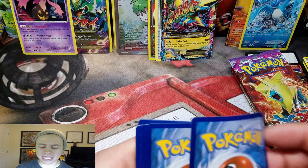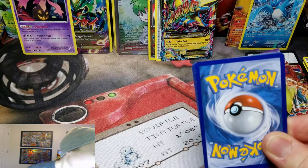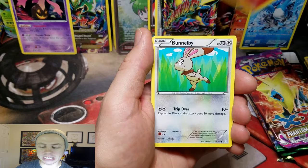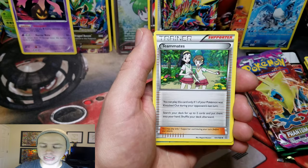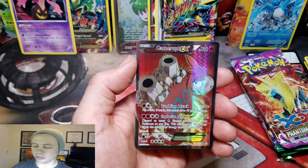Maybe if I give you guys a Primal Clash code card, it'll change things around here. Mudkip, Feebas, a Slugma, Bunnelby, Lotad, Professor Birch's Observations, Double Aid, Teammates, a Huntail, Reverse Holo Rare — I don't get that one often at all. Nice! And a Camerupt EX Full Art! That's right — it's a rare. Sweet! So we get an Ultra Rare from Primal Clash.